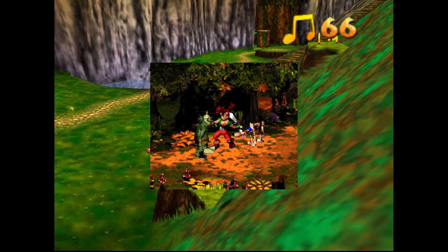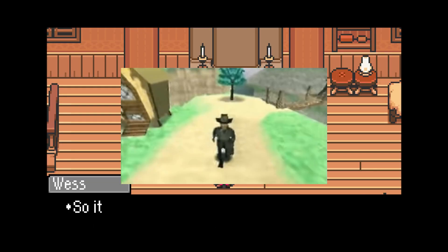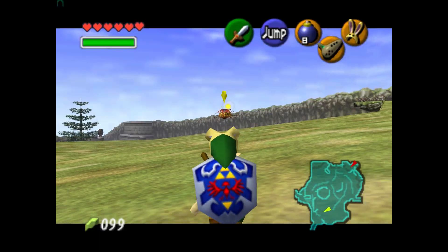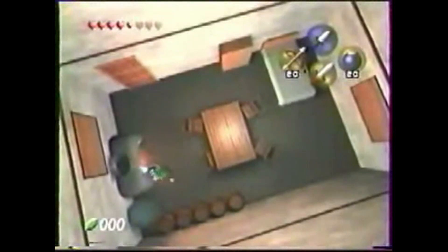Banjo-Kazooie was an RPG on the Super Nintendo and had Stop and Swap. Mario 64 had L is Real. Mother 3 was almost an N64 game. Earthworm Jim 3D was presumably going to be a halfway decent video game. And Ocarina of Time — well, I don't even know where to begin with this one. This game's beta is a treasure trove of mysteries and rabbit holes.